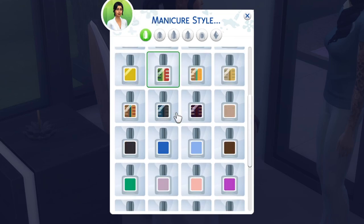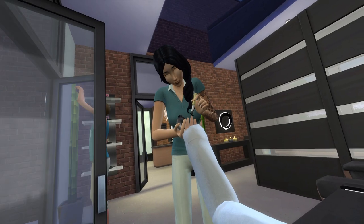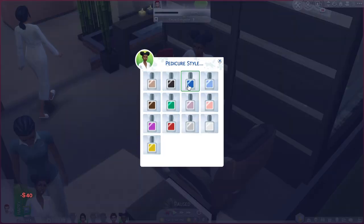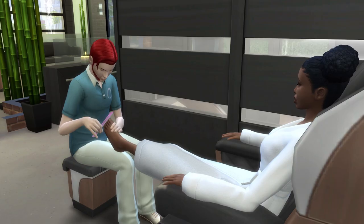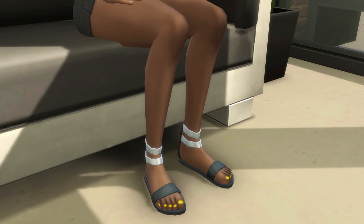You can also pick between glossy and matte color. The attendant will then file your nails first and then paint them. After doing it to both of your hands, your nails will finally be polished and you'll gain a happy moodlet. For pedicures, there is only one nail shape available but you can choose the colors for it. First, your feet will be soaked with warm water, then the attendant will file all the nails and then paint them. Pedicures take a bit longer to complete compared to manicures. Sims will also be happy after that.